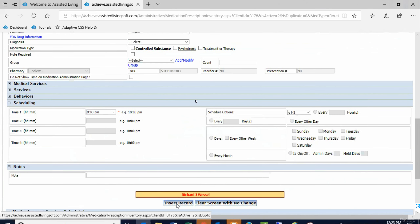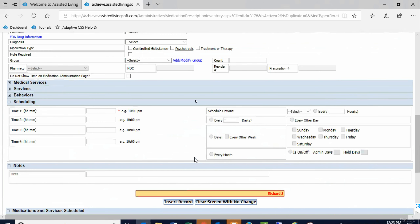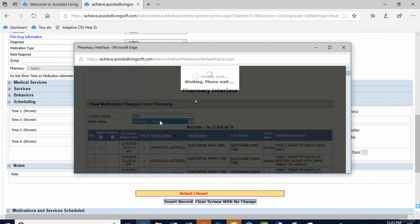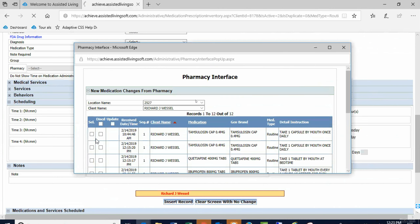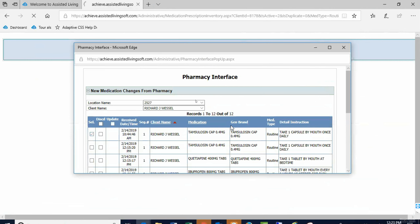I'm going to insert the record — that will make it drop off that list. You can go back to it and I should have stayed here with Richard to select the next one. Now it's the tamsulosin — I'm going to select it.